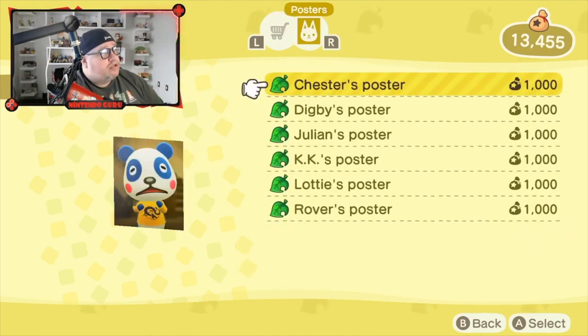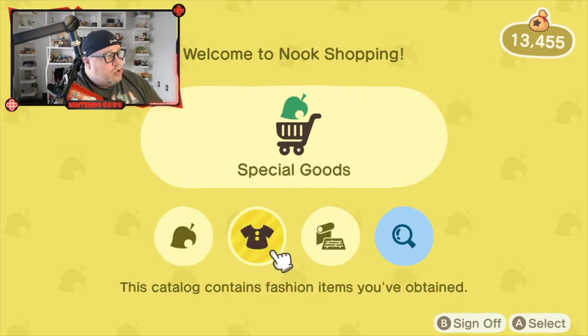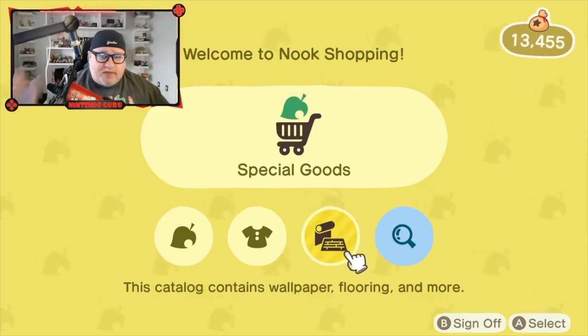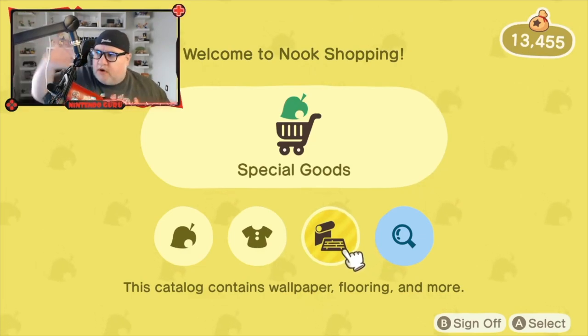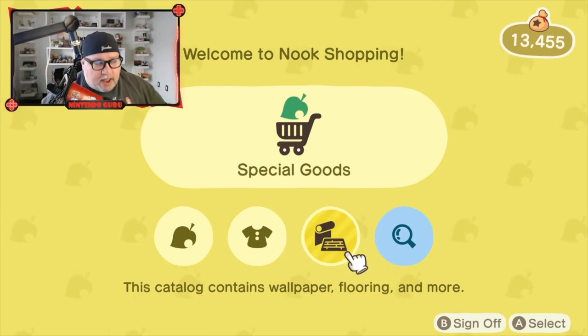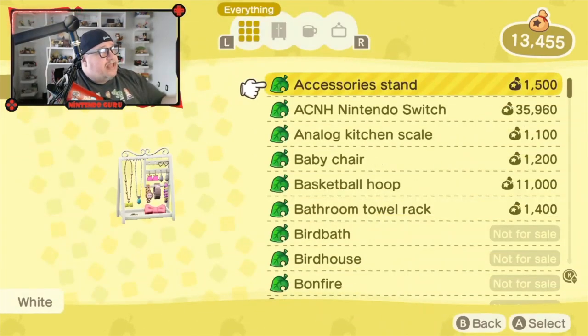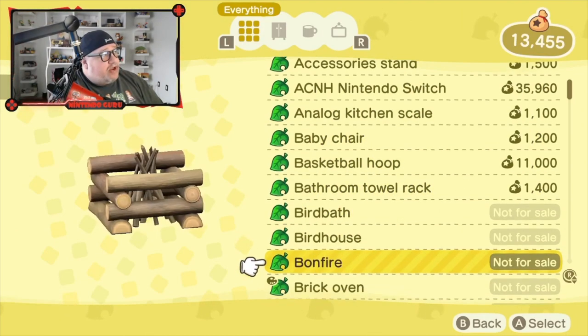They also have posters now as part of Harv's Island — you scan an Amiibo, posters show up here, and you buy them. You can post them on your walls. The other thing you can do here is rebuy items. This is why I've talked in previous videos about buying everything in stores — even if you're not going to use it, you want to buy it. Because maybe later you need something like a lawnmower that you sold or got rid of. You can come here and rebuy items — this is all the stuff you've previously owned that you can rebuy.